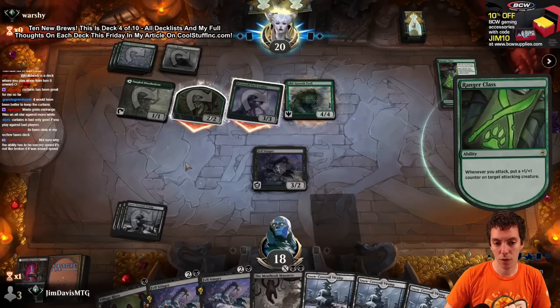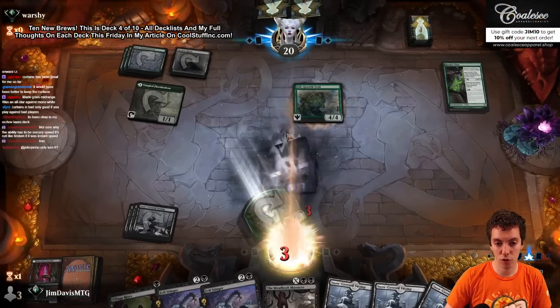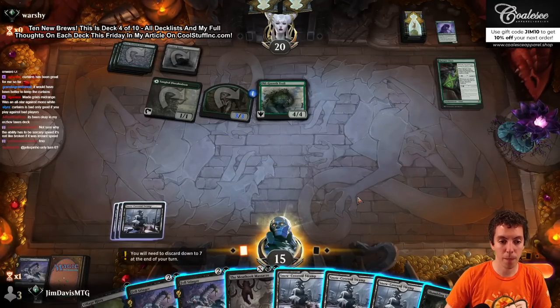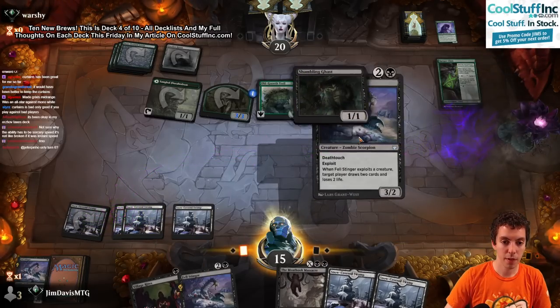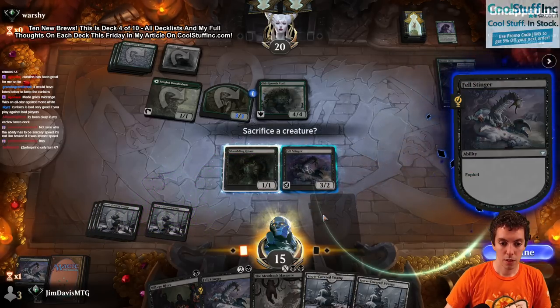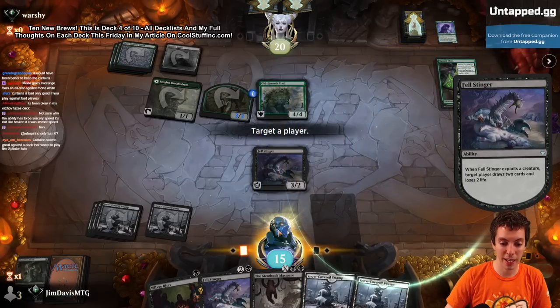They pump it, they attack, they offer a trade. Didn't draw a card - awesome. Shambling Ghast - that was actually a pretty sick draw because now I can ramp into a Massacre even better. So play Ghast, Stinger it. They're using Ranger Class to possibly get a little ahead of my Meat Hook Massacre, but I can make that work.